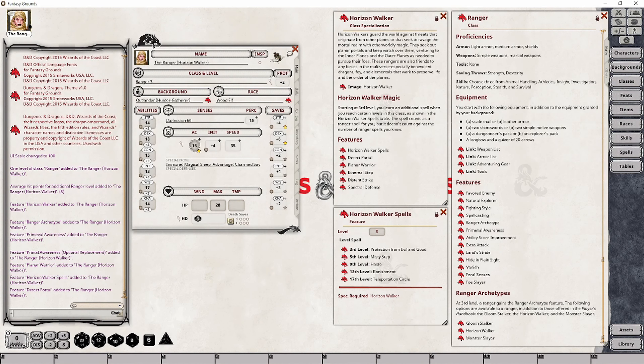Much like other classes that are given spells through features, these spells will always be available to your character. They will learn these new spells at levels 3, 5, 9, 13, and finally at level 17. The first spell your character is going to learn is Protection from Evil and Good.